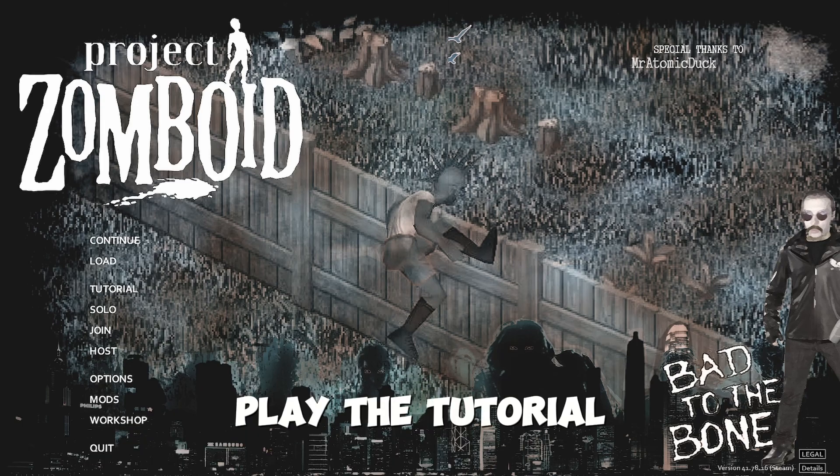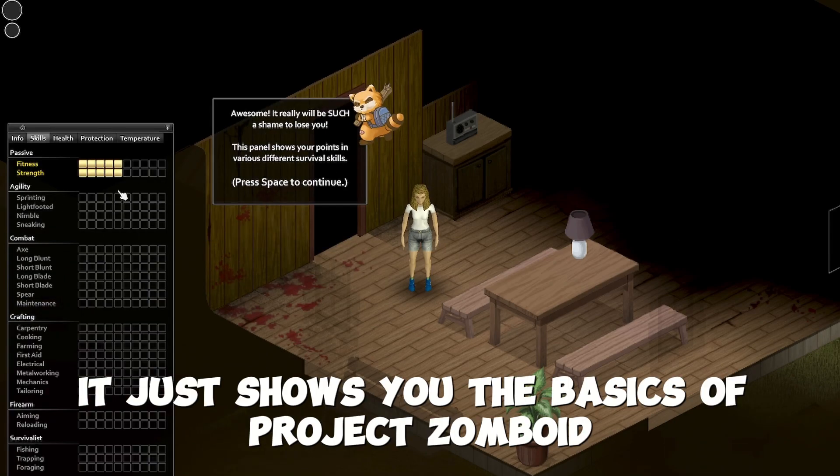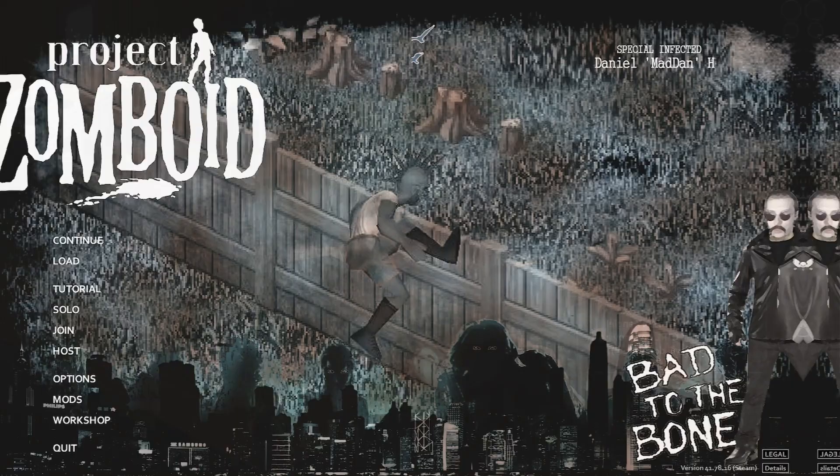Tip number one: play the tutorial. This tutorial takes roughly around five minutes to complete, it just shows you the basics of Project Zomboid.